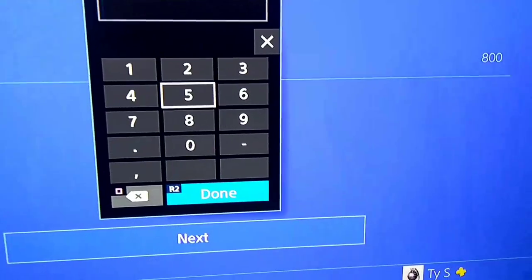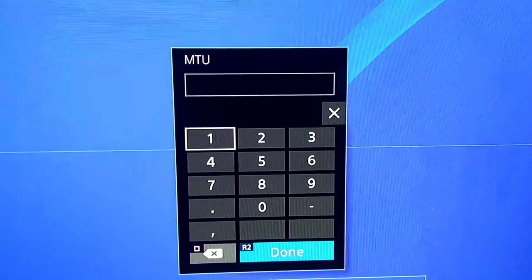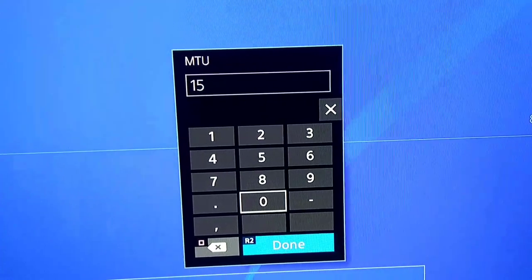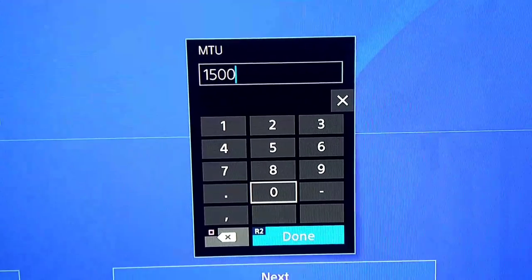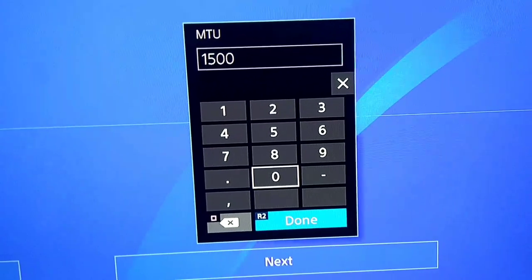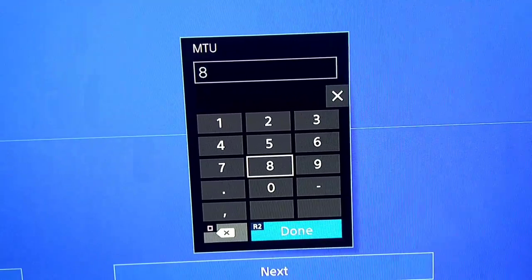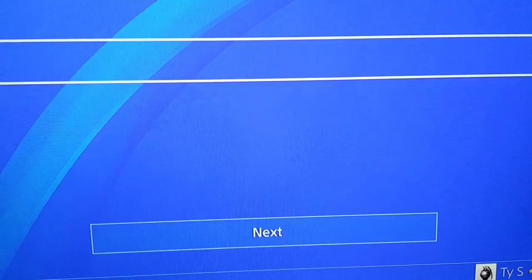Remember: the first time you see it, it'll say 1500. Now, if you want to play with other people — set up a race, do missions, a heist — you'll have to switch it back to 1500. Just redo this process and type in 1500. But if you want a solo lobby to make cash, put it to 800. So: 1500 to play with others, 800 to go solo. Delete the 1500, type in 800, and hit Done.